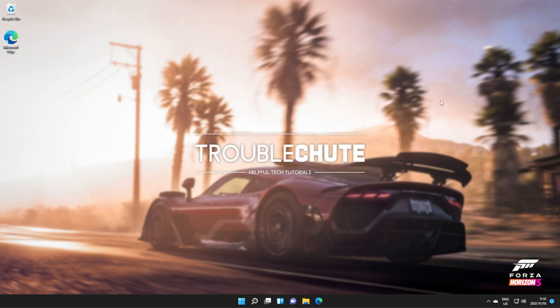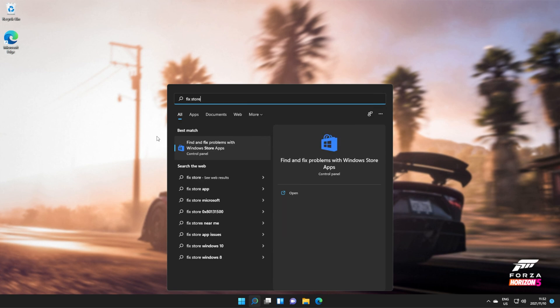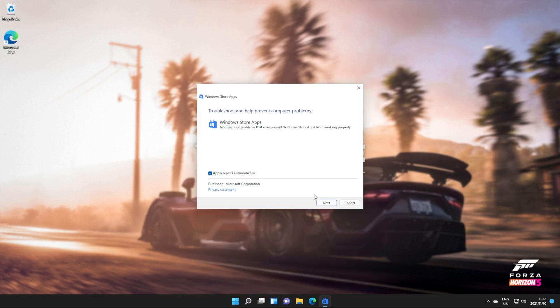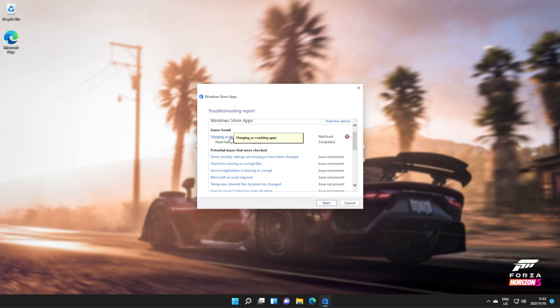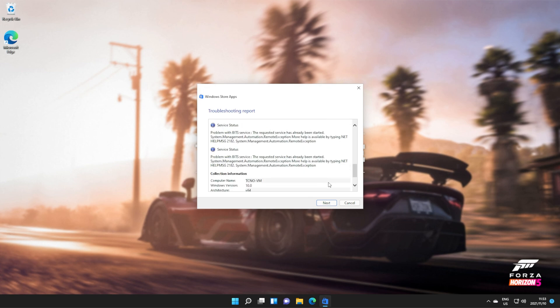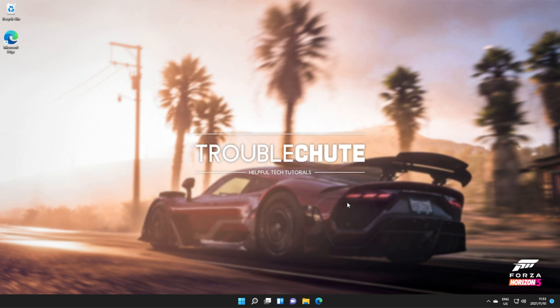If things still aren't working, the last thing you can try is running the Store Troubleshooter. Hit Start and type in 'Fix Store', and you should see 'Find and Fix Problems with Windows Store Apps'. Click this, click Advanced, make sure 'Apply Repairs Automatically' is ticked, then click Next and wait for it to scan your computer. If it finds any issues, it'll try a couple of known fixes. If it runs through to completion and fixes something, there should be a tick next to it, meaning things have been fixed and you should be able to use the Store normally. If you see an X, something wasn't able to be fixed. Hopefully it fixes itself, because that means less effort for you.